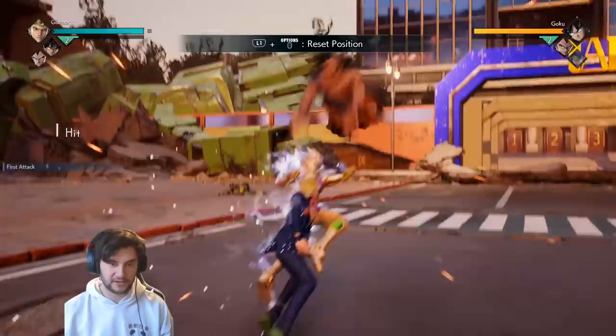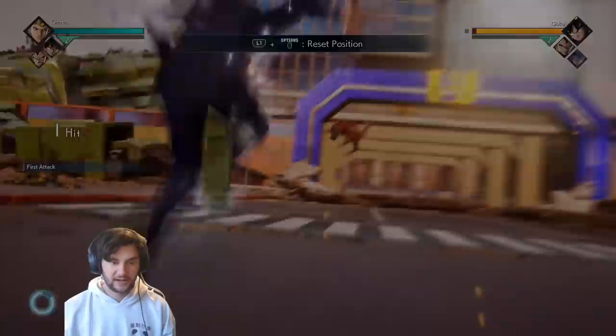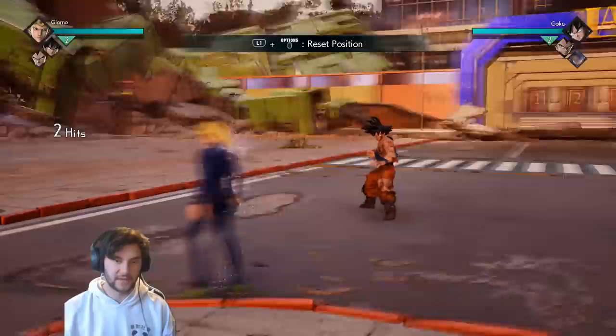Can't do lights after the tree trunk for the up tilt - one up tilt, not gonna be able to do it either. Charge light in the air - decent. Charge light on the ground. His animations kind of cover his stance animations, it's really weird. It's like you're actually punching with Giorno. Charge up tilt - pretty good.